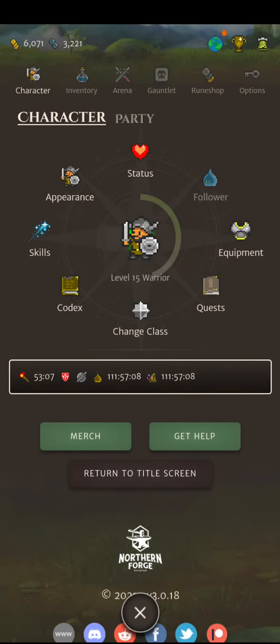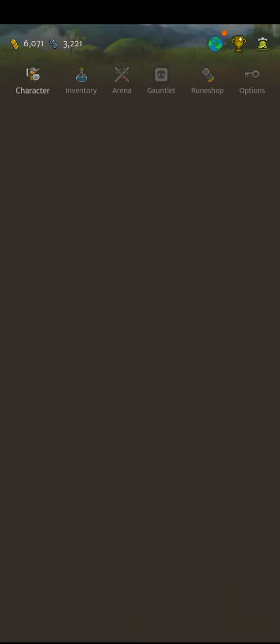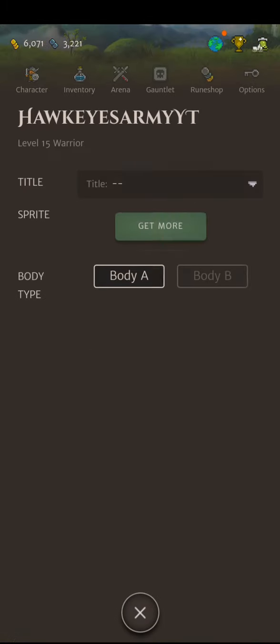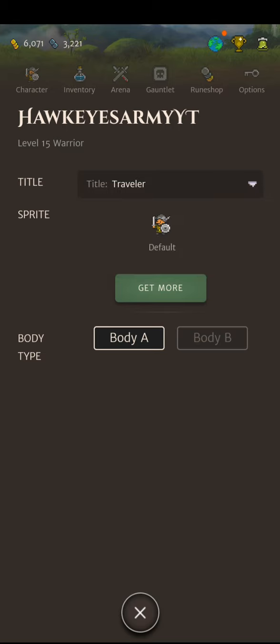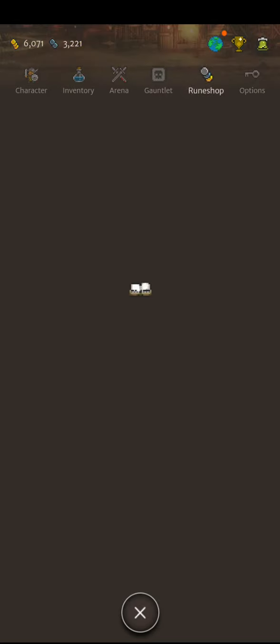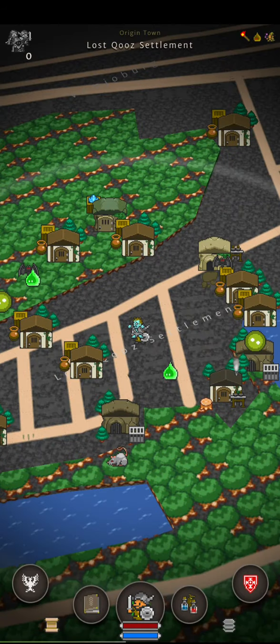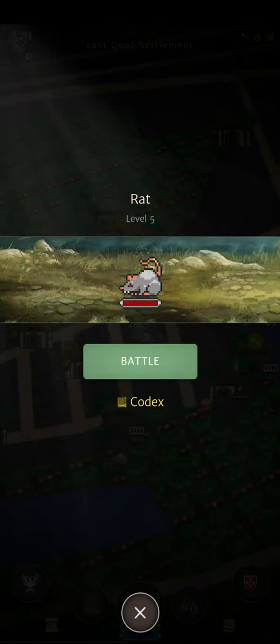The codex shows you what's super effective against enemies and stuff like that. Oh, we got titles! Nice. I did not mean to click that.